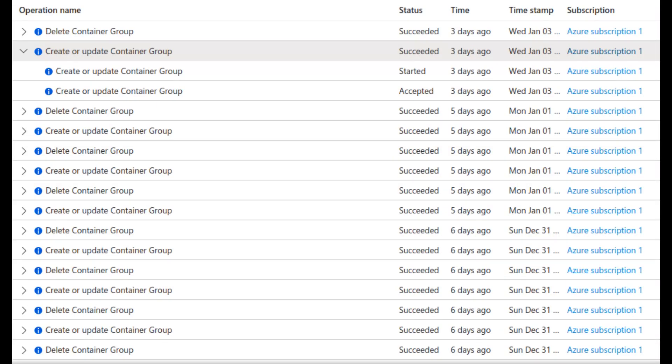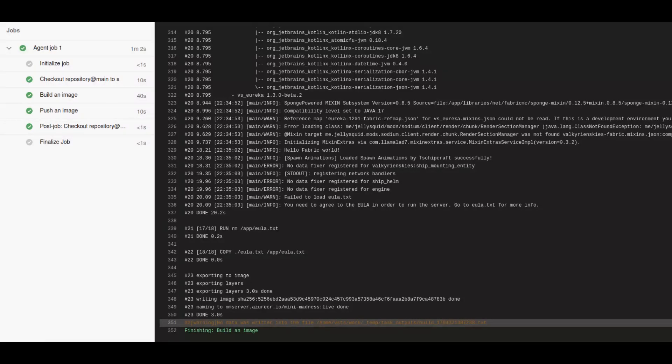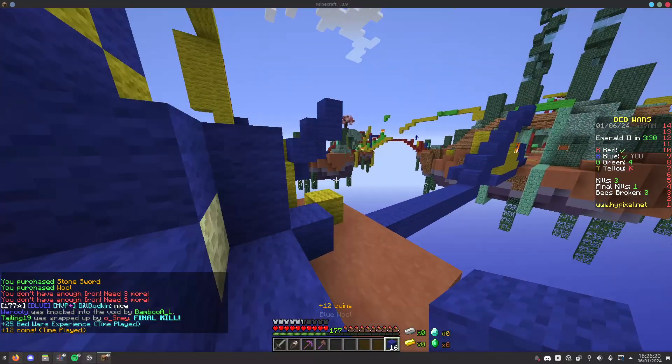The API creates and destroys server instances running as container instances on Azure. With these, I will only pay for when the containers exist, which is ideal as I don't expect much usage, especially to begin with.